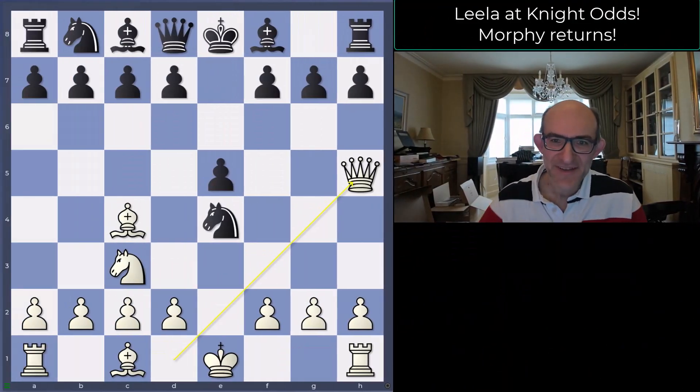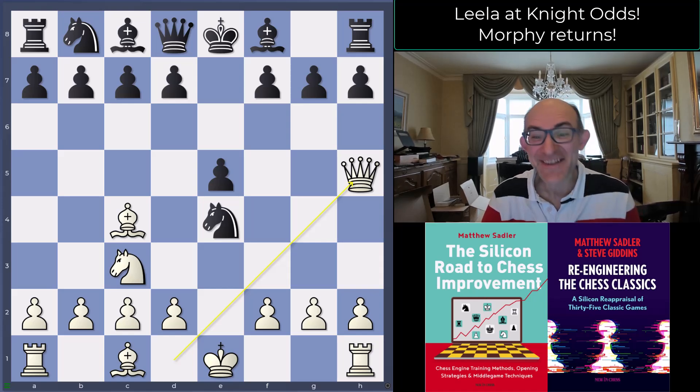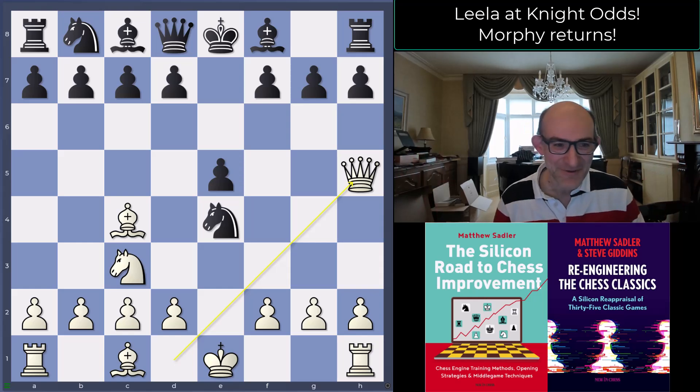Hello everyone and welcome to this video in our great engine game series and our Leela series — another game with Leela giving odds against strong Lichess players. This is against a 2500-2600 Lichess player, and it really evokes the spirit of Morphy and all those famous odds games. Leela starts sacrificing a pawn on move four and just keeps offering more and more, then crashes through brilliantly.